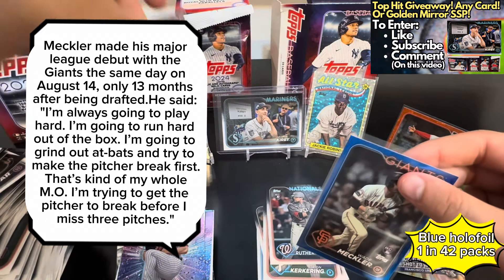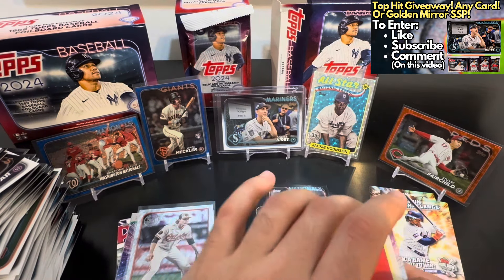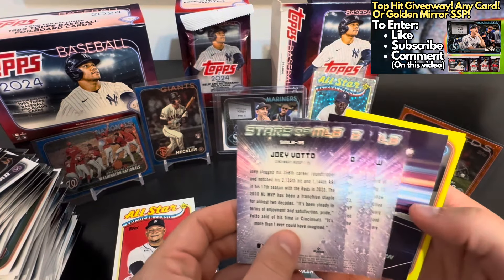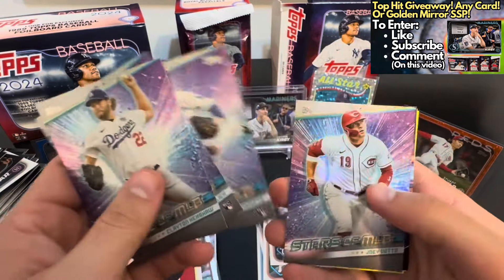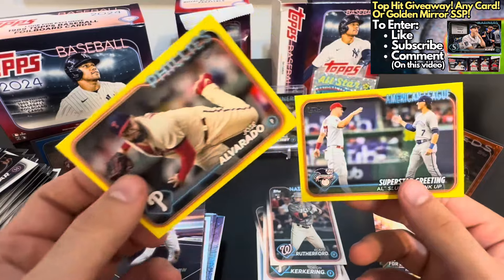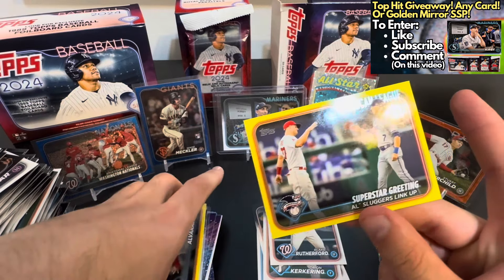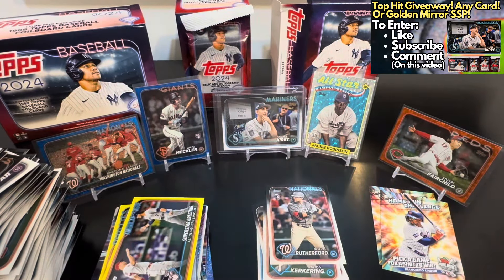I'll post the odds and replace the Gunner with that one. Always nice to pull a numbered rookie. Then we hit a Miggy on the All-Star, and Stars of MLB Clayton Kershaw. Another Yamamoto — cool hit there. Joey Votto Around the Horn of Trey Turner. Here are our hanger exclusives of Jose Alvarado, and a Superstar Greeting of Bobby Witt and Mike Trout — cool checklist card there. That'll do it for the hanger — top hit was the Wade Meckler numbered rookie.